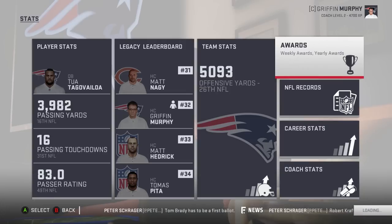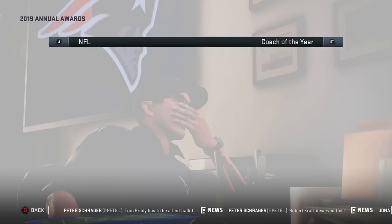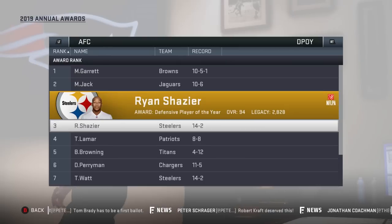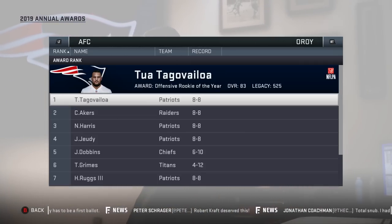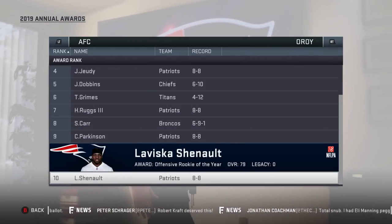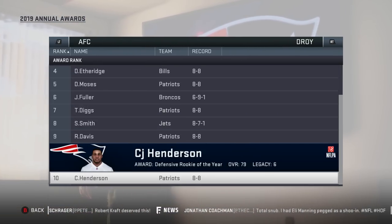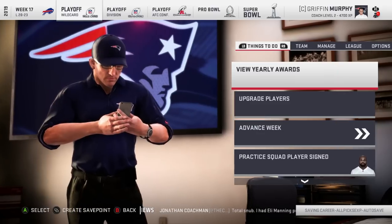Yearly awards: Le'Veon Bell with the MVP. No Patriots up here. No coach of the year. AFC defensive player of the year — hey, Trey Lamar number four! Offensive rookie of the year — Tua is up there, along with Harris, Judy, Ruggs, Parkinson, and Chennault. Defensive rookie of the year: Browning beating out Trey Lamar, Lucas, Moses, Diggs, Davis, and Henderson. Interested to see what XP we got.